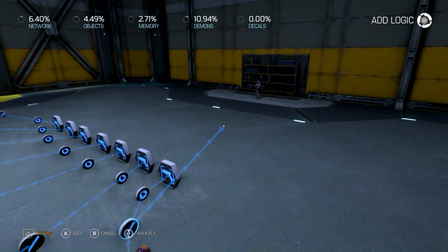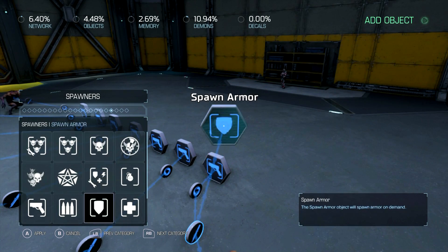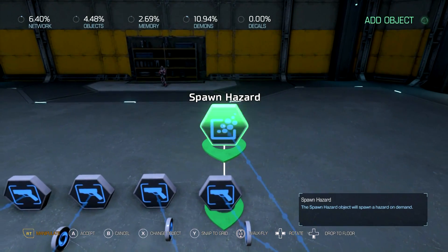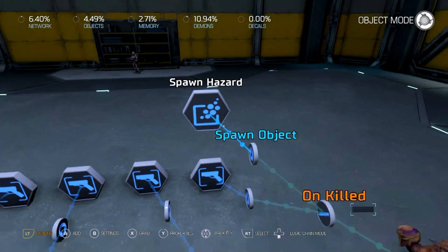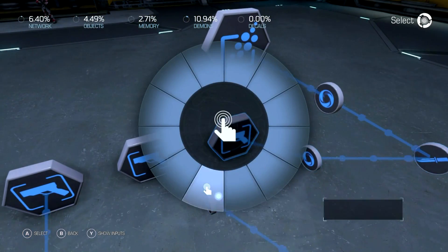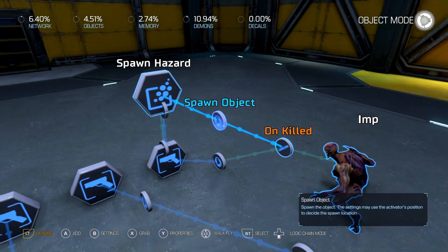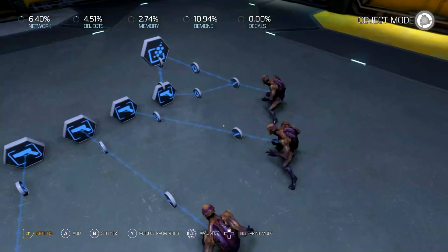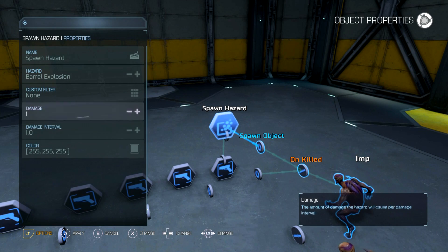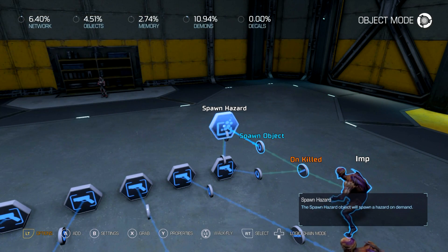Here's what we're going to do: spawn a hazard in the same location. When you pick it up it'll disappear. We're going to set the colors for these and turn the damage off — make sure you turn the damage off. We're going to use small fires for this.